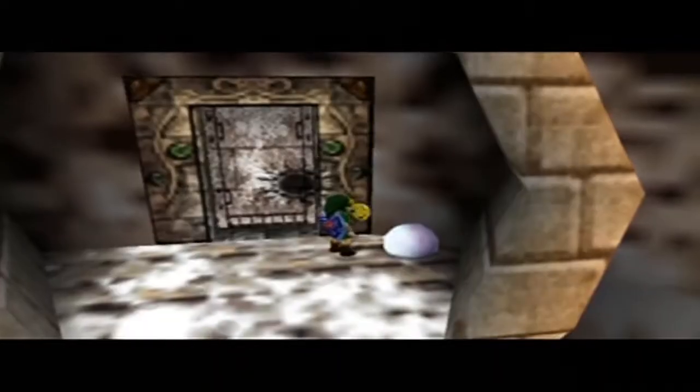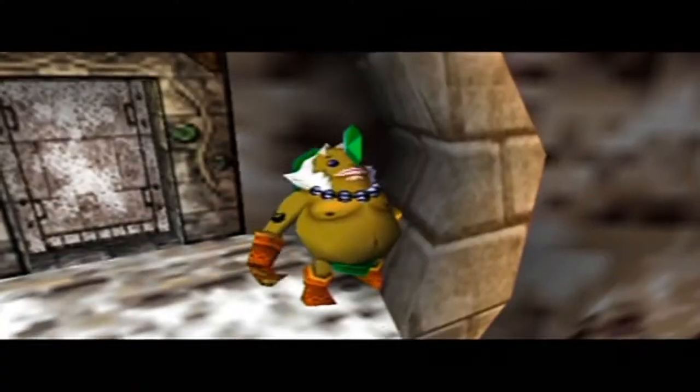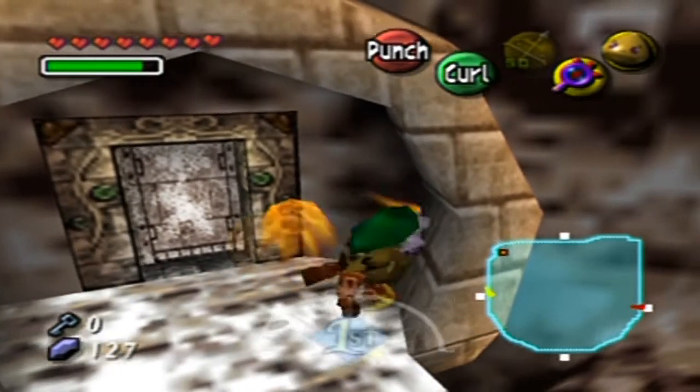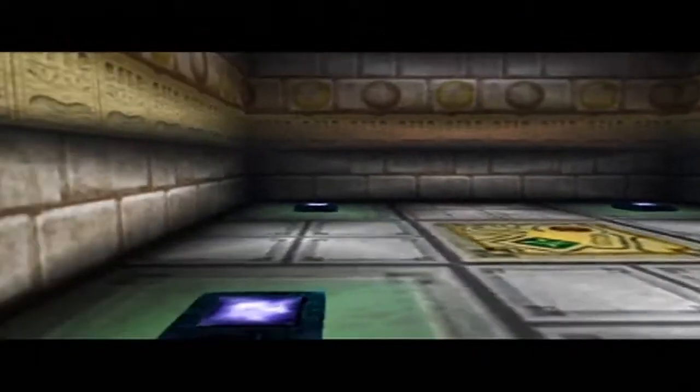This is so clunky. What's happening is when you're a Goron and you're trying to punch something, if you hit a wall — and you very easily hit walls when you're punching as a Goron — it'll completely cancel out your punch altogether.